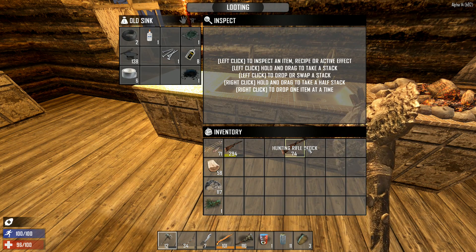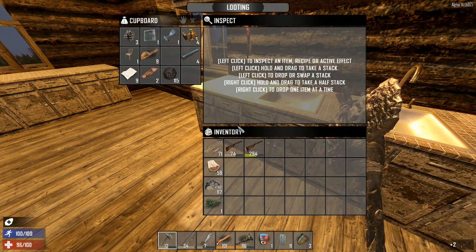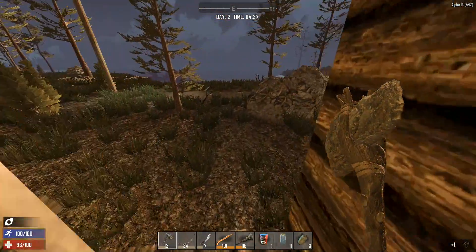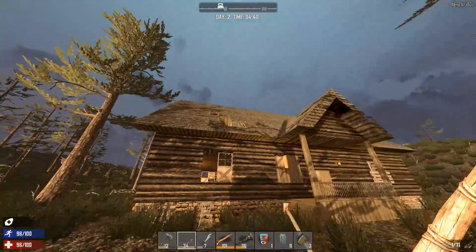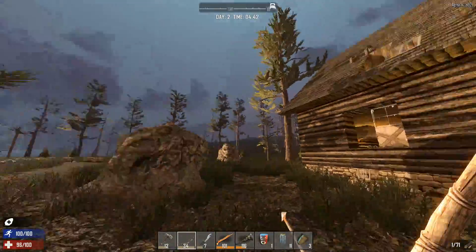We might as well throw these in here with the chair so we can burn those later if we get a forge going. Now there was this little bugger right over there walking around during the night — he didn't see me. I also knocked a hole in the roof in case they would get in, so I would have a way out.